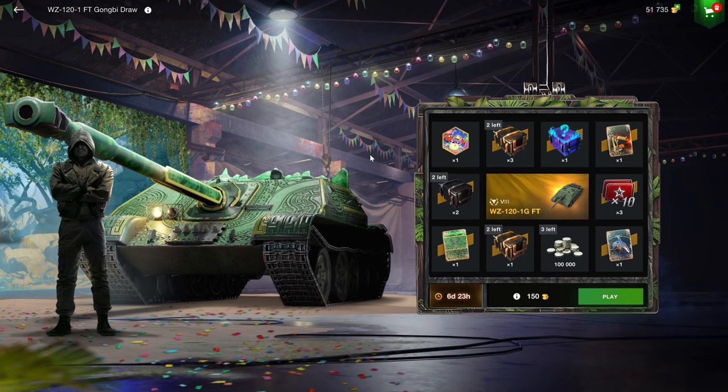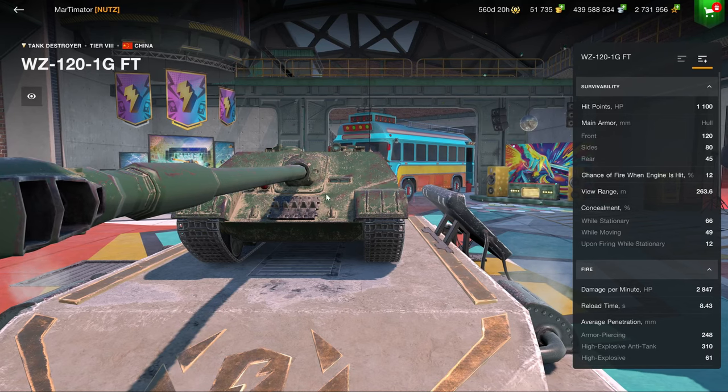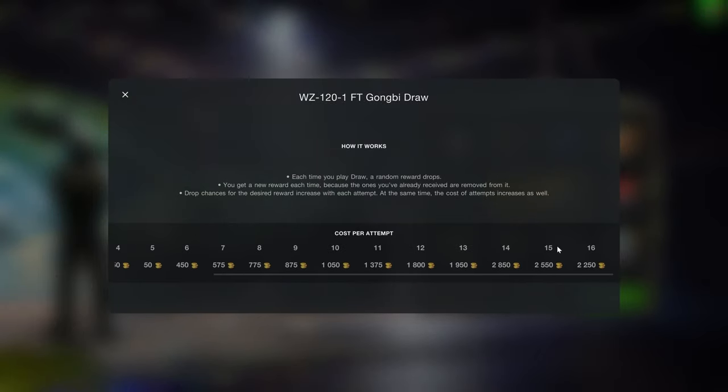The 121 GFT is an excellent tank destroyer — probably one of the best tier 8 tank destroyers in the game. If you have this one you don't really need any of the others. The problem is Wargaming knows that, so they're only going to sell it in terrible offers like a draw right here. Looking at the price across 16 levels, it's going to add up to somewhere like 15,000 gold.